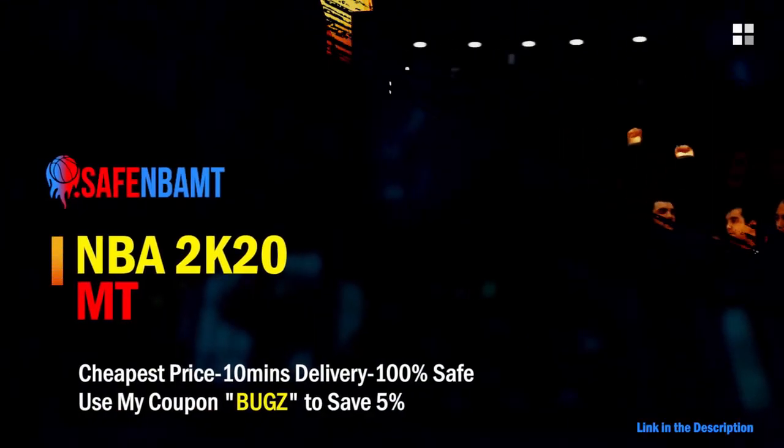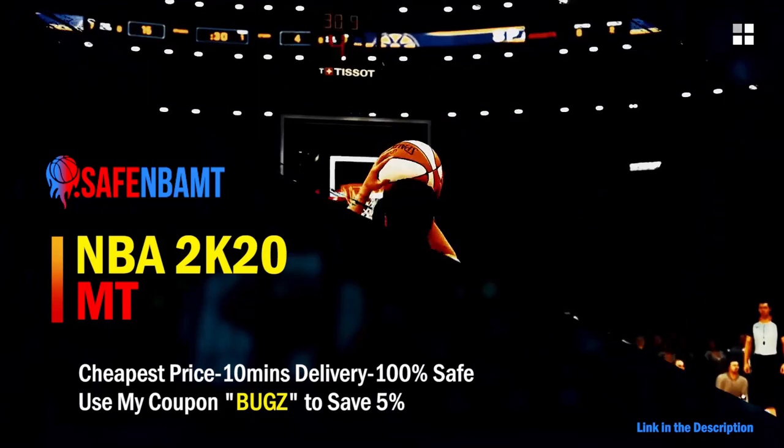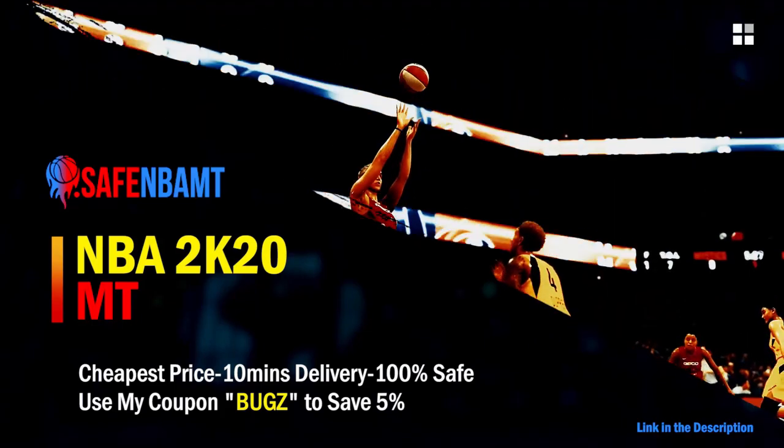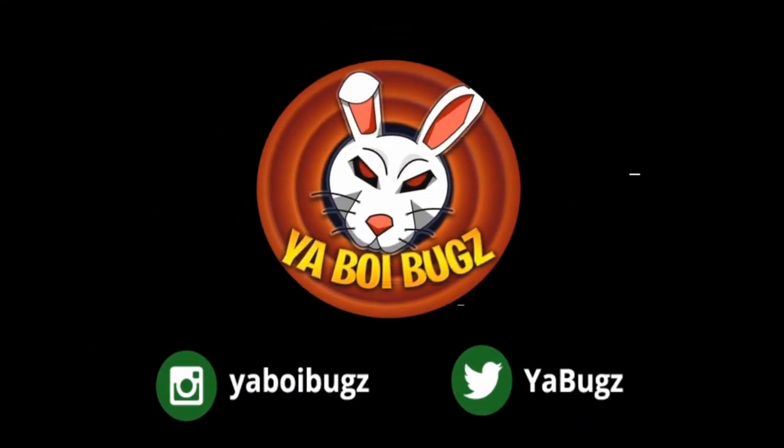What's good guys, if you want cheap, fast and reliable NBA 2K20 MyTeam coins, head on over to nbasafe.com and use code bugs for five percent off at checkout. If you guys want some cheap MT, make sure to hit me up on Instagram and Twitter for the fastest and most reliable purchase on the internet right now.